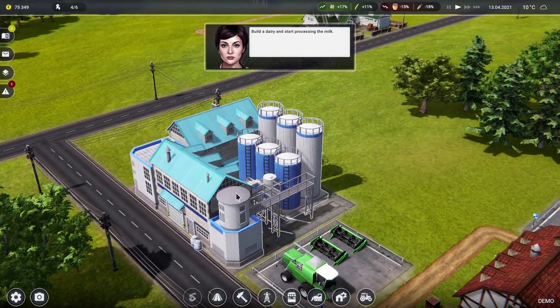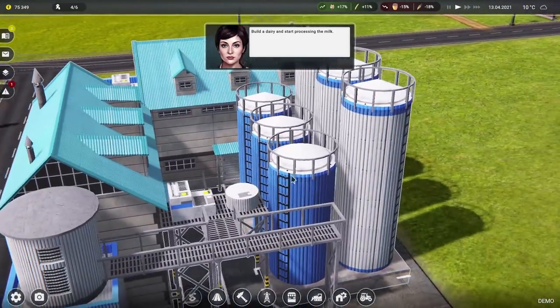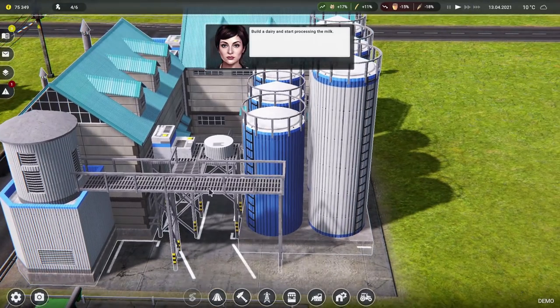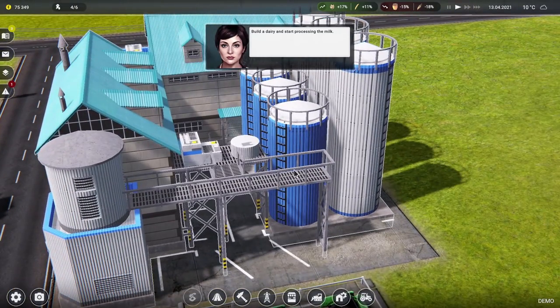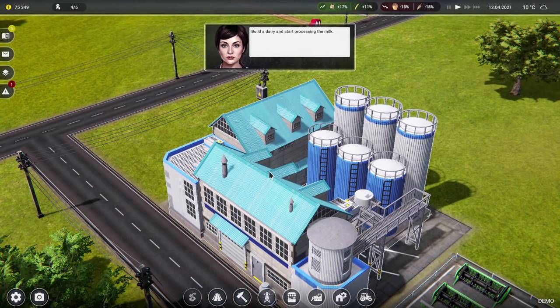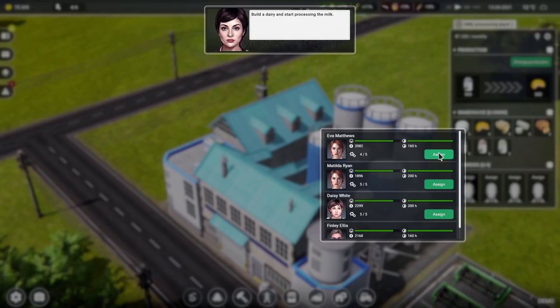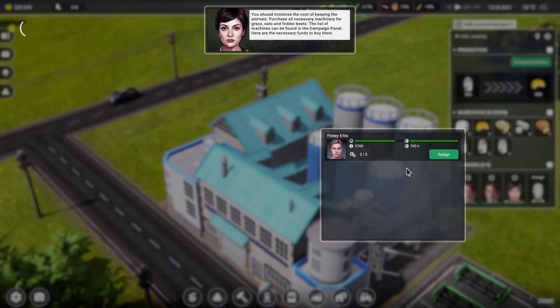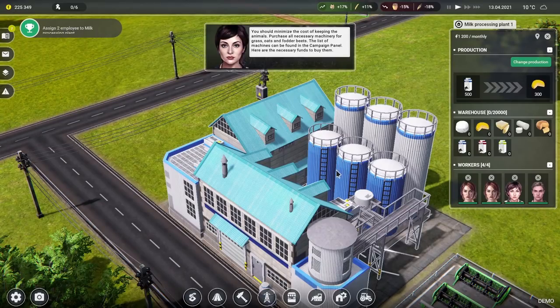Let's go and have a look at the dairy building — it looks great. Milk vats at the back, a bit where you do the work, a platform, and oh — there's a gantry! Love a gantry. Assign those good at manufacturing — you, you, and you. You're not very good at manufacturing but it's fine, you can go in there anyway, and the milk is going to go in.